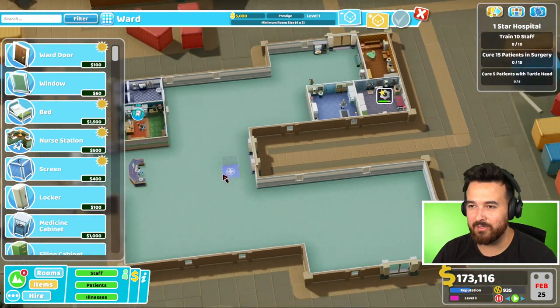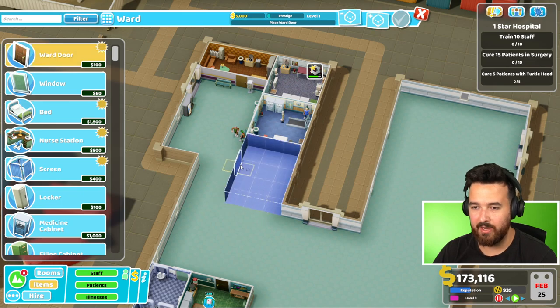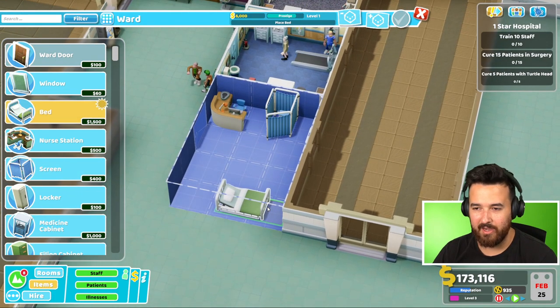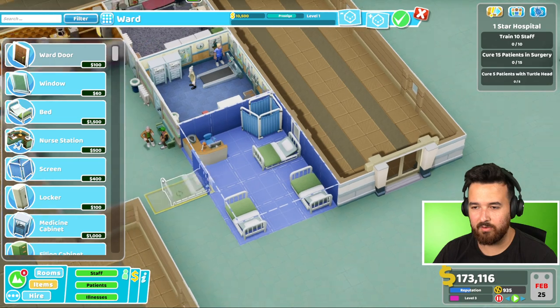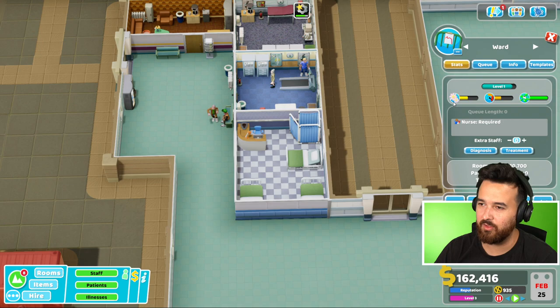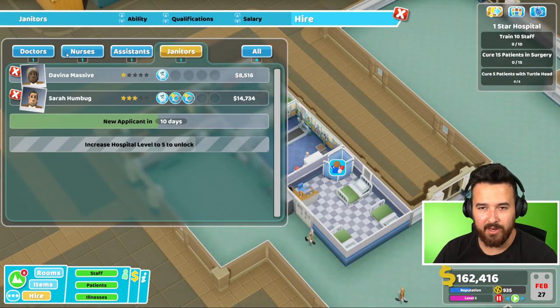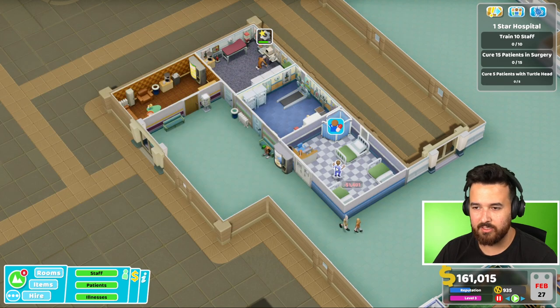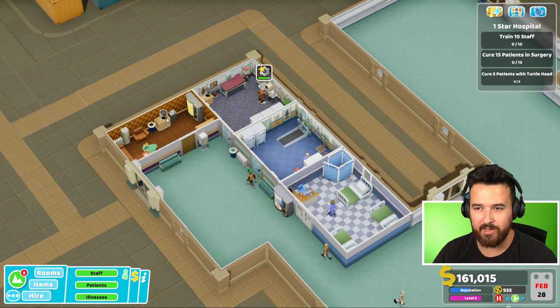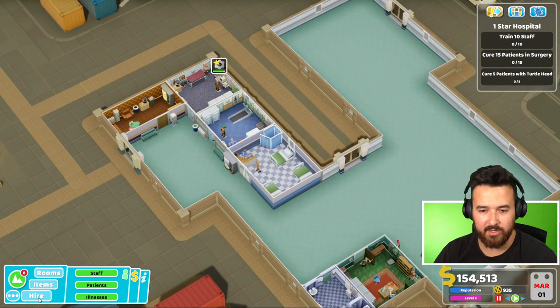Where do I want to put a ward? Maybe the back. I guess we could just do a 4x3 for now. It just means we'll have to build a bigger one later because this can really only fit three beds in it. Obviously I didn't fit any of the extra amenities like the chair and the coffee machine, but for now that's probably fine. So I'm going to need definitely another nurse at least. Let's get a student nurse because then we can train them up pretty easily. So we've got two nurses - we'll probably need a third because we've got these two extra diagnosis rooms.